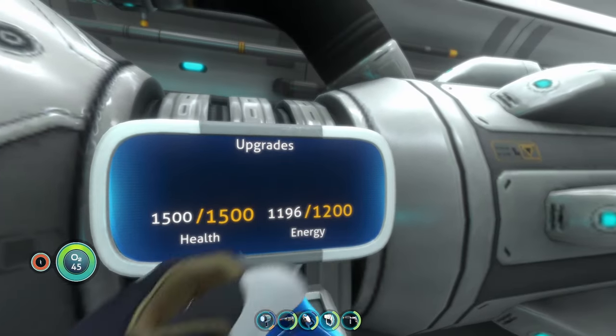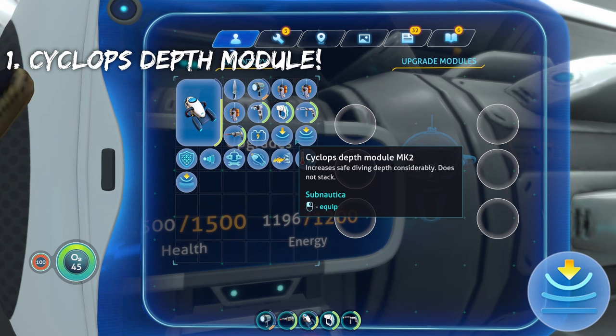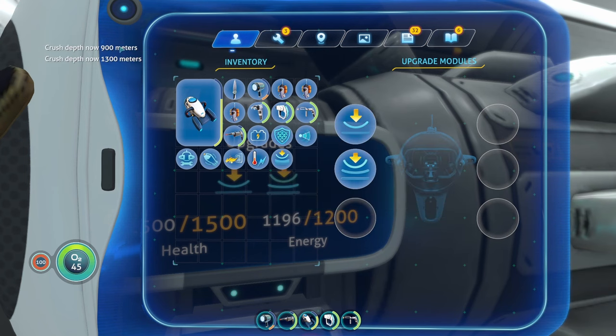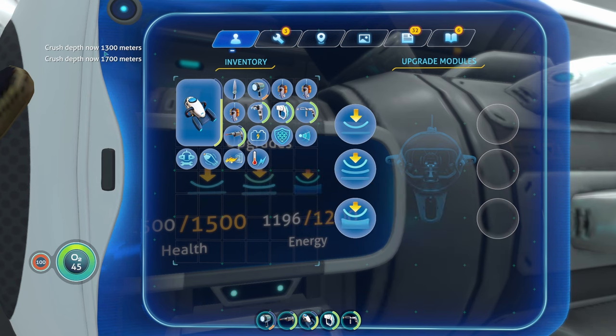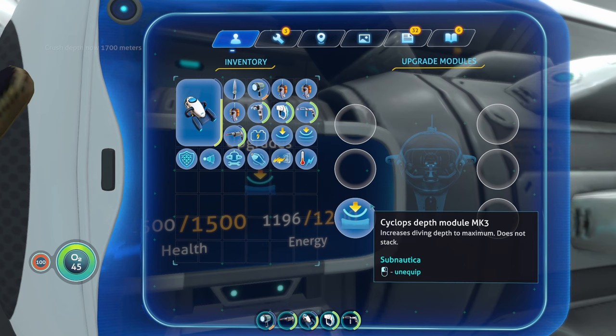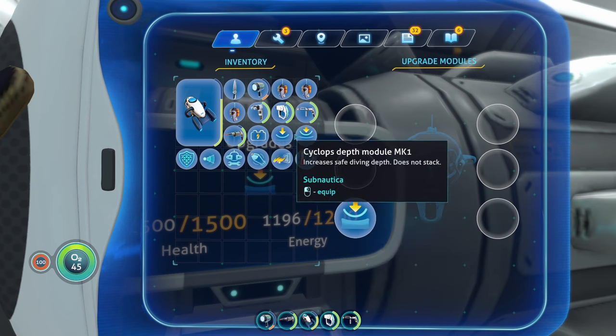The first upgrade you're going to want on your Cyclops is the depth module upgrade. The Cyclops has three depth module levels: Mark I increases depth to 900 meters, Mark II takes it to 1300, and Mark III will let you go to 1700, which is about as much as you'll need — just like all the other vehicles.